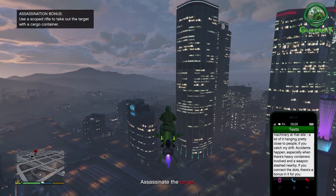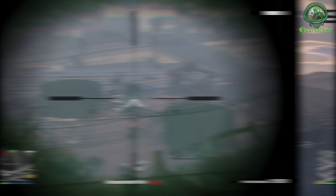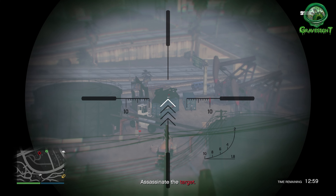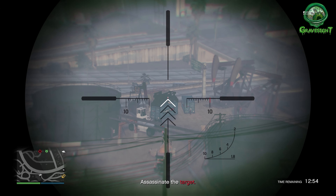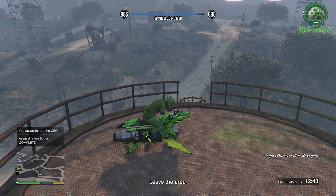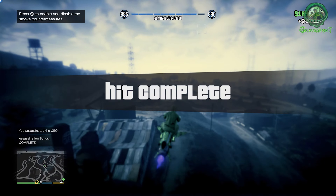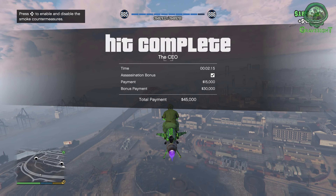We're going to get the normal payout and then a bonus payout. The normal payout is going to be $15,000 and the bonus payout is $30,000. Right here you've got to shoot this thing to make it drop on that dude — I missed, but I got it. Get on the Oppressor and fly away. Super easy to do; this was done in a matter of minutes and I was able to make $45,000 right there.